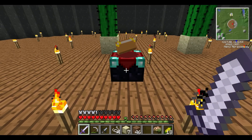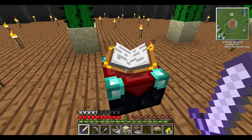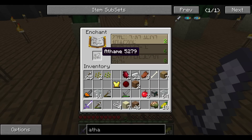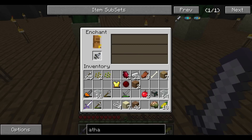Hello everybody, this is TechStack here, and back with another Let's Play. This should be episode 6, I believe. And we're going to start the episode off with an enchantment — I want to see if we can enchant this thing. Looks like we can. Let's see if we can use all 5 levels.